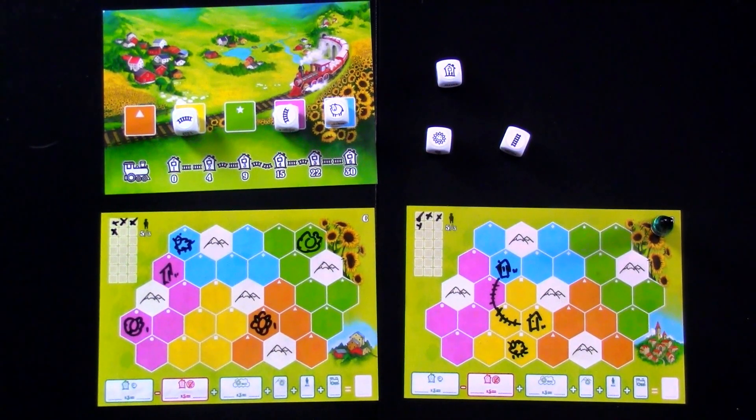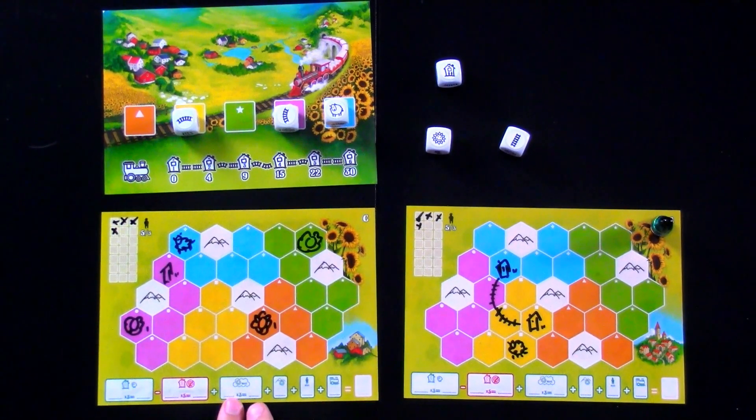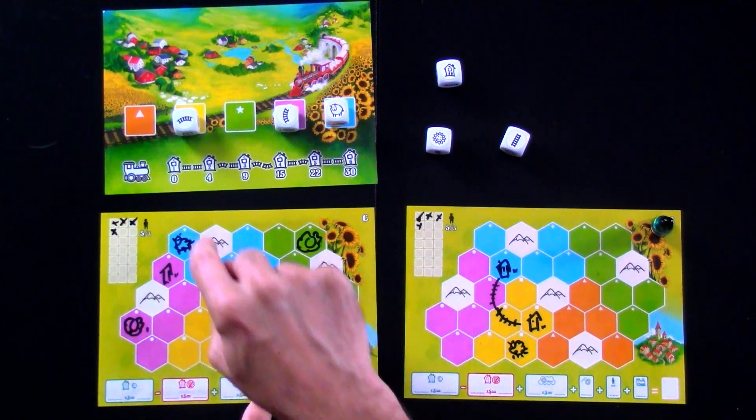And the game continues like this until all of the spaces in everybody's board has been filled up, and that's when we score. Three points for every house-sheep pairing. Five points for every house that doesn't have a sheep. Three points for each of the regions to whoever has the most sunflowers. So if you go sunflower crazy in Sunflower Valley, you could rack up a ton of points. Currently I've got the most sunflowers in green, orange, and purple — that's nine points, unless Jen catches up with me on the sunflower race. And sunflowers also provide points for the mountains.